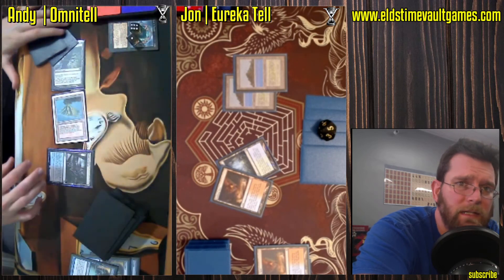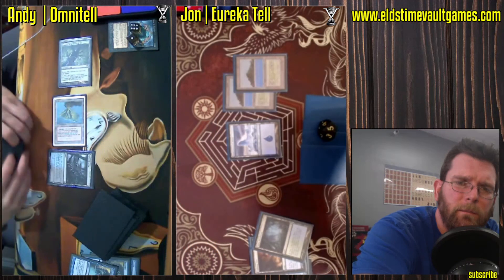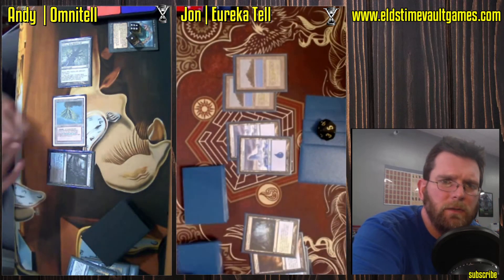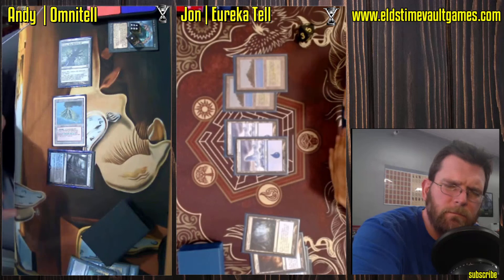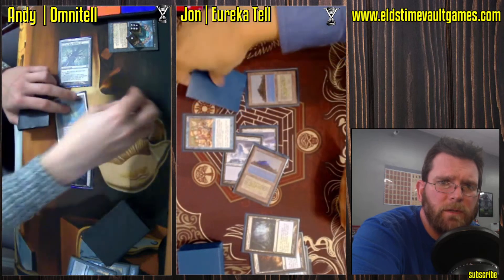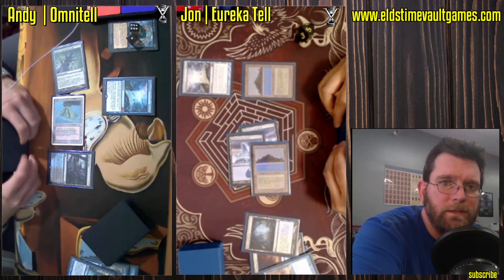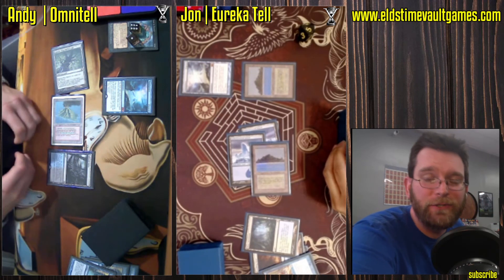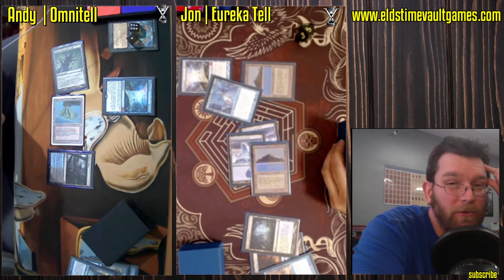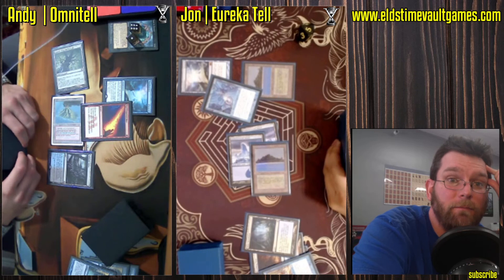Just win off of the Sneak Attacks — Eureka Tell could very easily kill you with their Omniscience. Show and Tell for Jon, he goes first. Pair of Omniscience. This is just a tense situation now. If both players have Cunning Wish, the one that flinches first wins. But both decks actually have Emrakul as well, so that's kind of complicated.